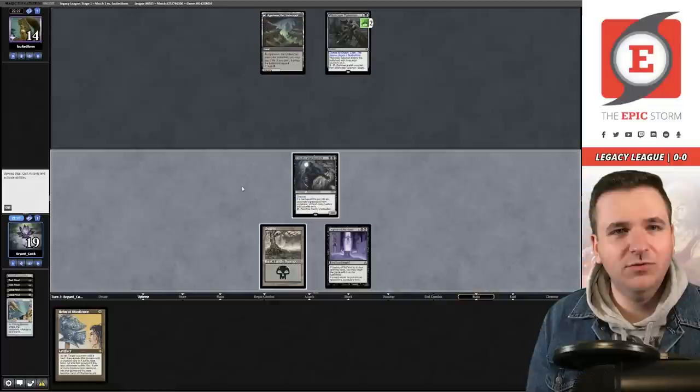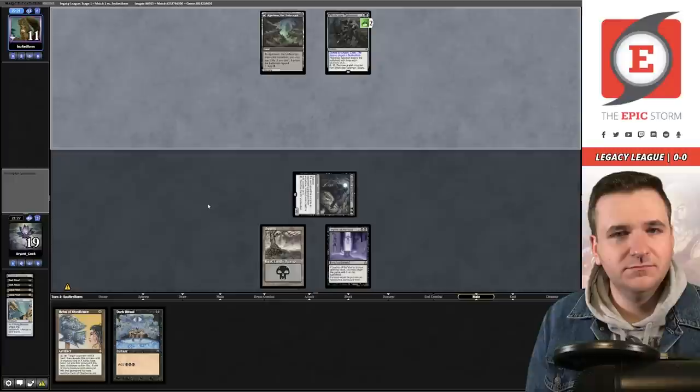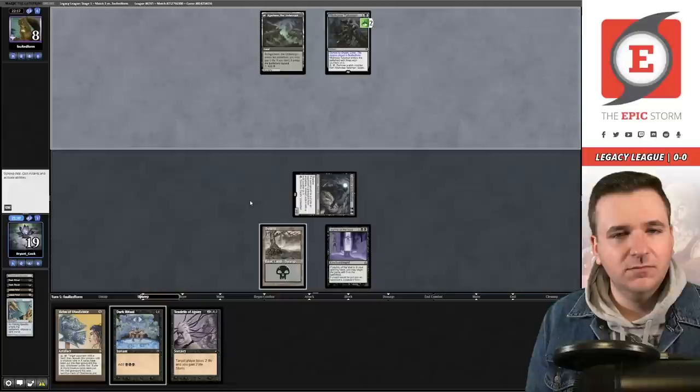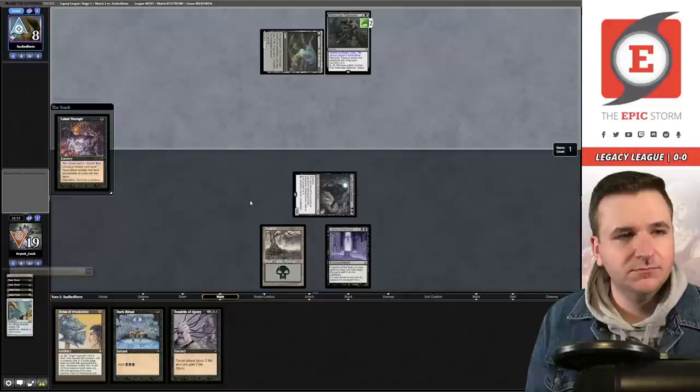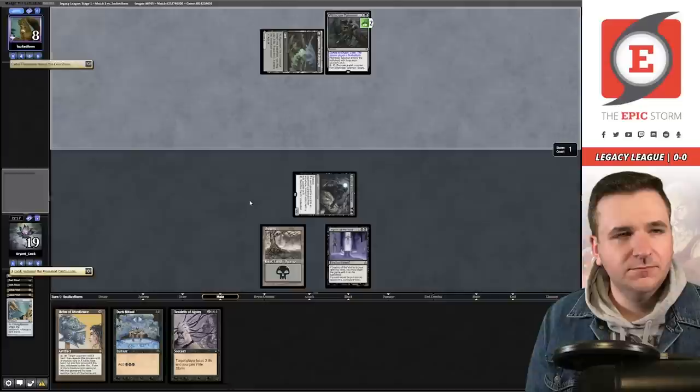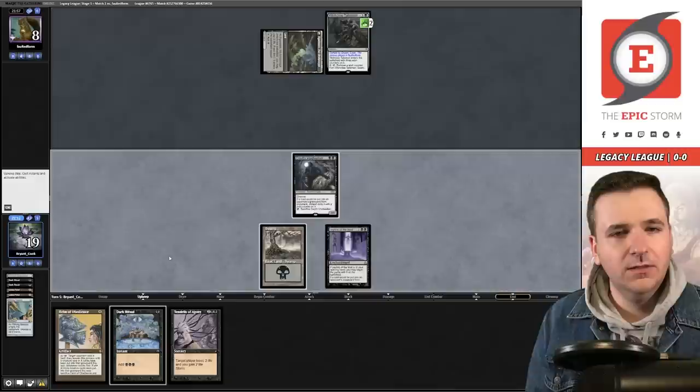I have six cards — land plus Cabal Ritual. We're a Cabal Ritual away from victory. They're at eight life, so Dark Ritual or Cabal Ritual both do it. They cast Cabal Therapy — still no Infernal Tutor. A land puts them to one but doesn't win. Draw step.